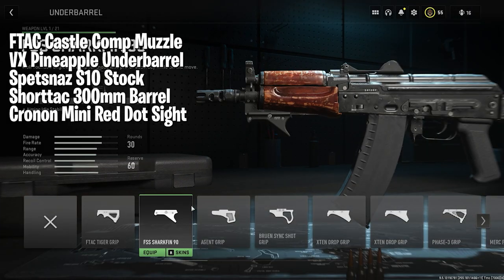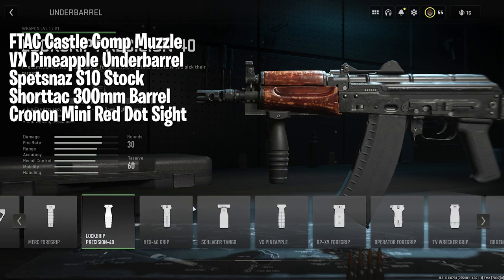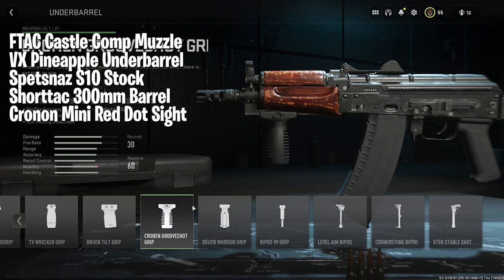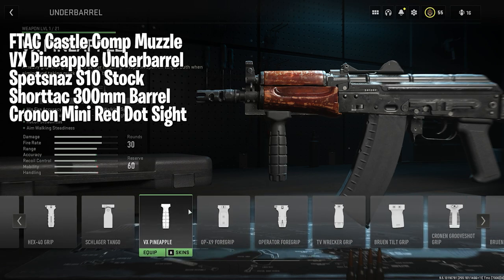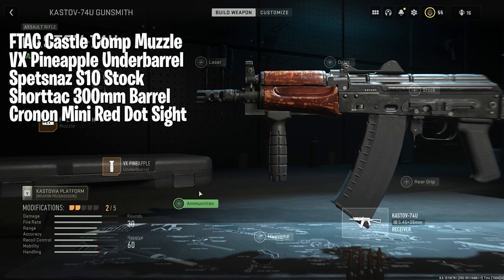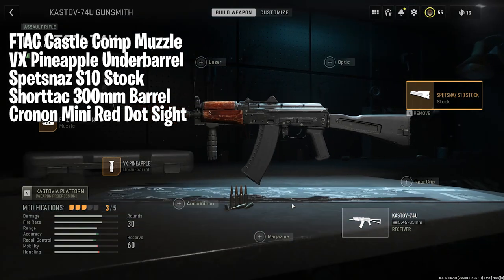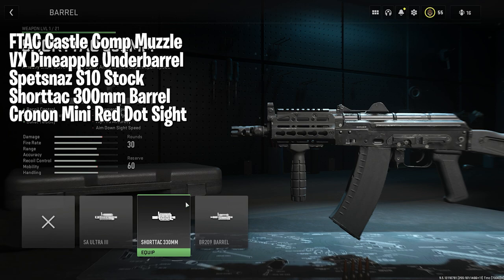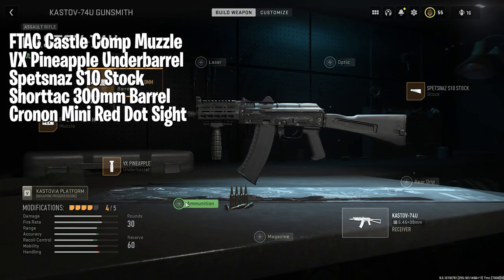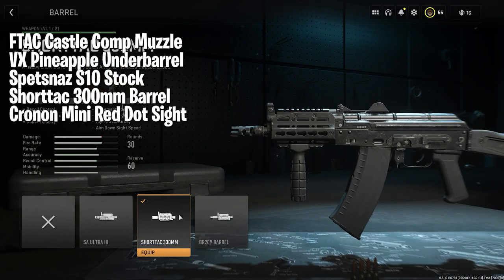It wasn't enough for Infinity Ward to rename the AK-47 — they also had to make the 74U into an assault rifle. I really don't know why this weapon's in the AR class because it belongs in SMG, but regardless, it's a monster. A lot of people actually think the 74U is better than the standard Castoff, but I'll let you guys debate in the comments. If you prefer mid-range and longer, you'd probably like the Castoff. If you want a more mobile assault rifle feel, the 74U is the perfect choice. This build is meant to make the 74U much faster, functioning more like its COD-4 counterpart. So if you want a beefy rifle that functions more like an SMG, give this build a try.